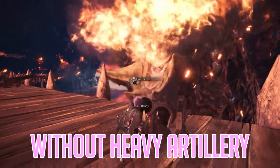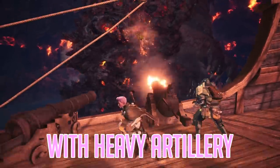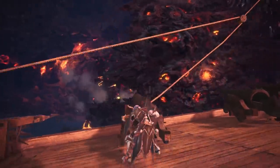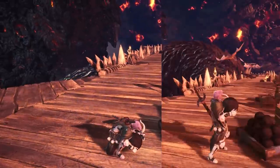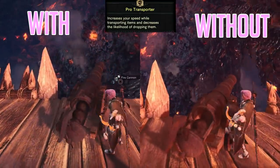Heavy Artillery — what a skill to have to pull out! I know it sounds like an absolute joke, but trust me. Adding an extra 20% damage to pretty much your entire barrier phase makes the fight at least 20% easier. If you feel you are lacking damage in this phase, consider putting the Pro Transporter skill in your set as well, to help you move those cannonballs just a tiny little bit faster.